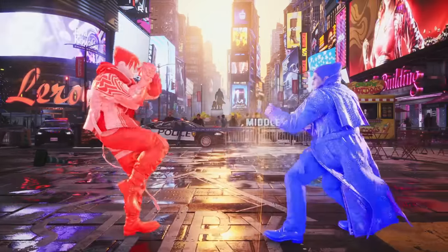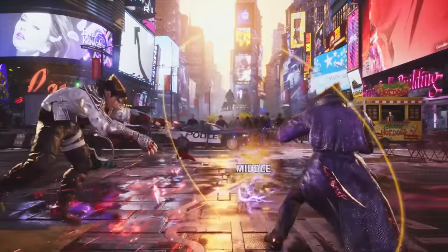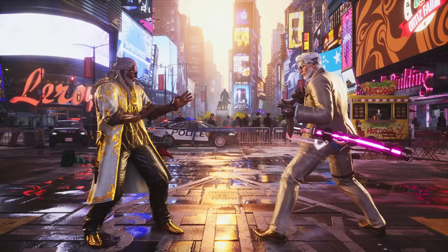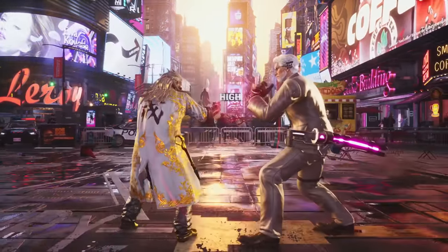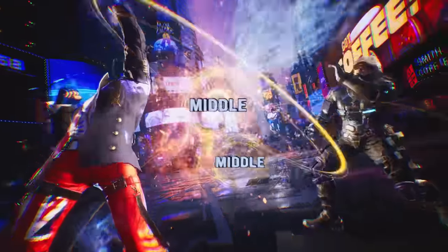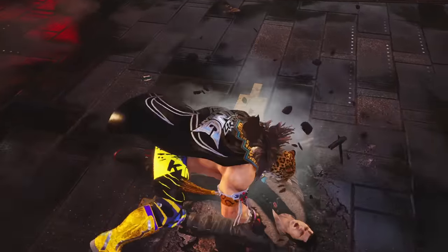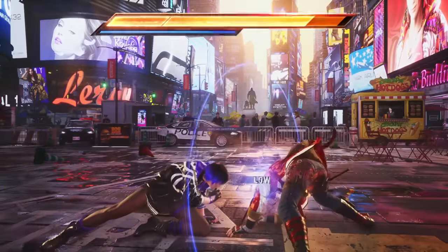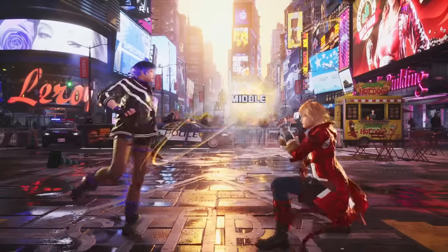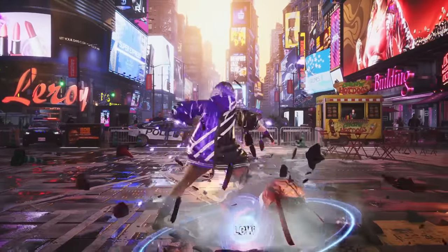However, most moves in Tekken are minus on block, such as Jin's hop kick, which means that you are guaranteed to punish as long as you do something fast enough to hit the hop kick before it recovers. High attacks have a couple advantages when it comes to frame data: they are often quicker than mid attacks and they often have better frame advantage on block. High attacks basically have a trade-off for not being able to hit people ducking. Low attacks typically have worse damage, worse startup, and more disadvantages on block and hit than mid attacks. This means unlike games like Street Fighter, you typically want to default to standing block while predicting or reacting to lows and highs, since mid attacks are much scarier to get hit by in this game.